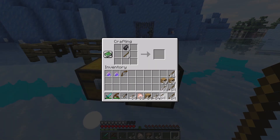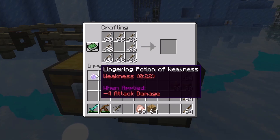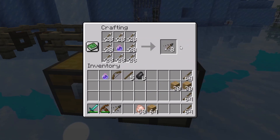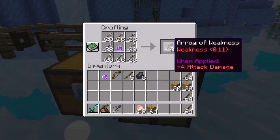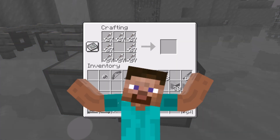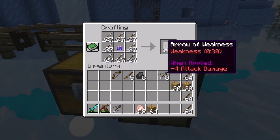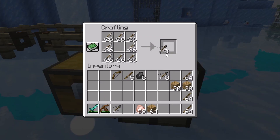Now with the help of these arrows you will have to build a square out of them inside the crafting table. Let's put our lingering potion inside — this one lasts for 22 seconds — and you get the arrow of weakness which lasts for 11 seconds. Not bad, but it is what it is.